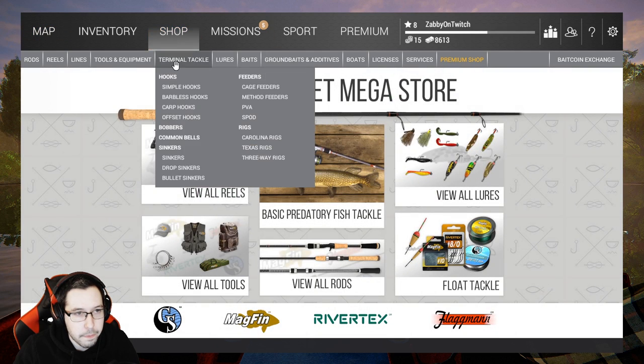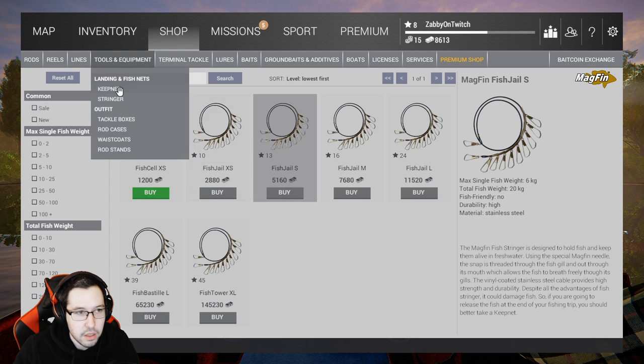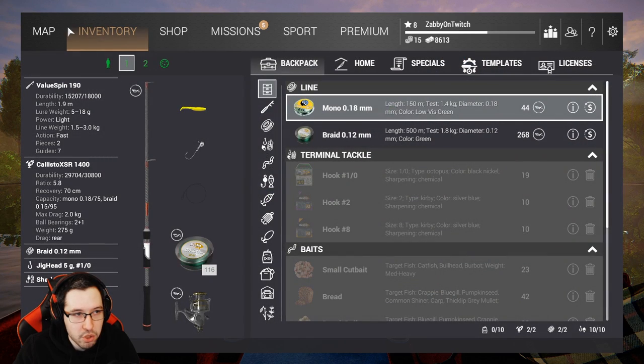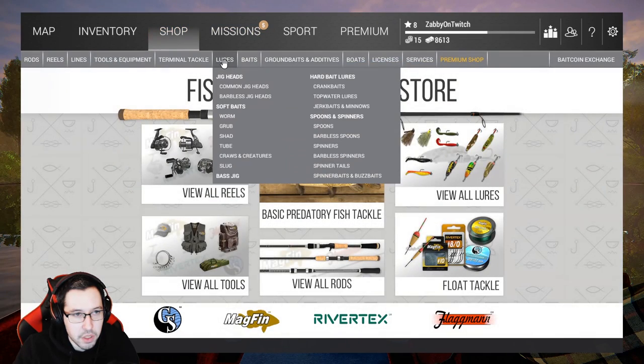The Stringer is 10 kilograms. Once you get to level 10, you could probably grab this Fish Jail Extra Small here, which is 15 kilograms — that's about 30-ish pounds. Or this one at level 13, which is about 40 pounds. Once you get one of those keep nets, you could probably go straight to Emerald and just use a six pound setup with a narrow spoon.